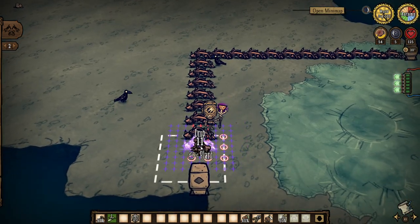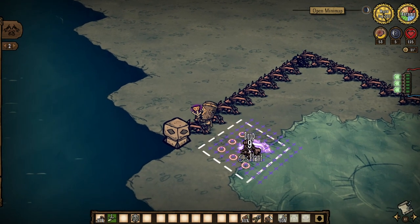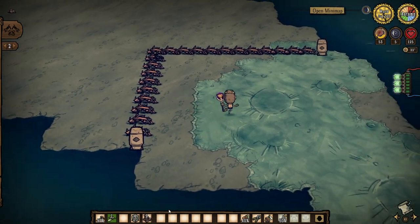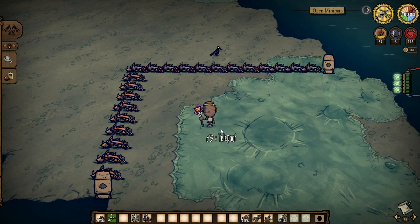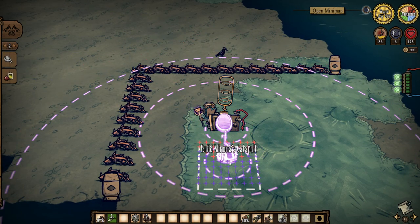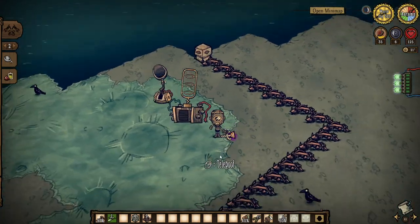And the last example of farming is probably the most complicated to set up and the most beneficial to use, and that is of course the Krampus farm. This borrows a little bit from a lot of the other farms that we've talked about today. You'll need a large enclosed area with indestructible walls on the outside, catapults, and a Wickerbottom. Ideally you build this area on a peninsula of the island so that you can use the natural boundary of the ocean and you don't have to build as much yourself.